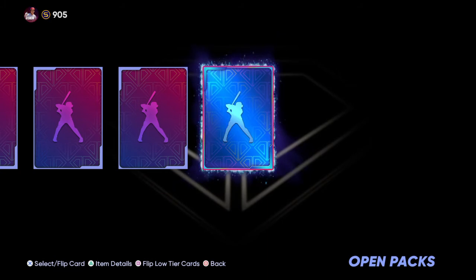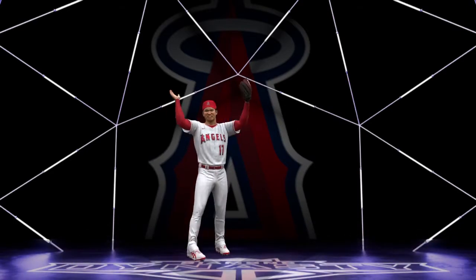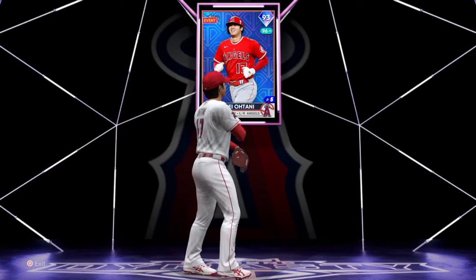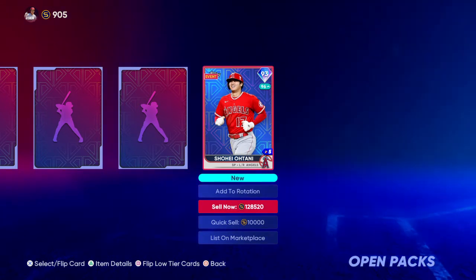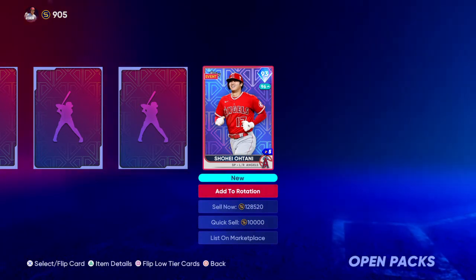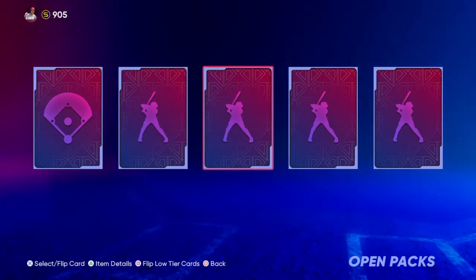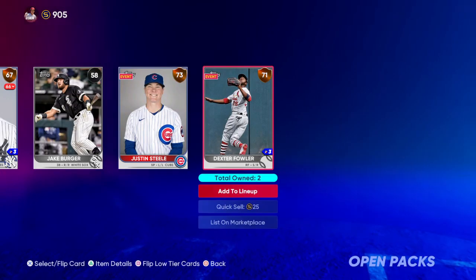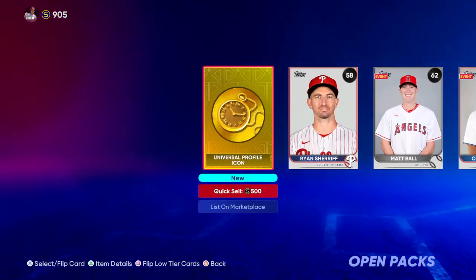Another diamond! So we got lucky. Diamonds are 1 in 50 packs, so we've defeated the odds. We get an Angels diamond here — we got Ohtani! 93 overall. I don't really have all the ratings memorized off the top of my head, but he goes for 128,000 stubs right now. This bundle cost me 75,000 stubs, so technically I made my stubs back plus a lot more. Plus a lot of these duplicates I'll sell on the market, so there's a potential I could have received twice the value of my stubs back.